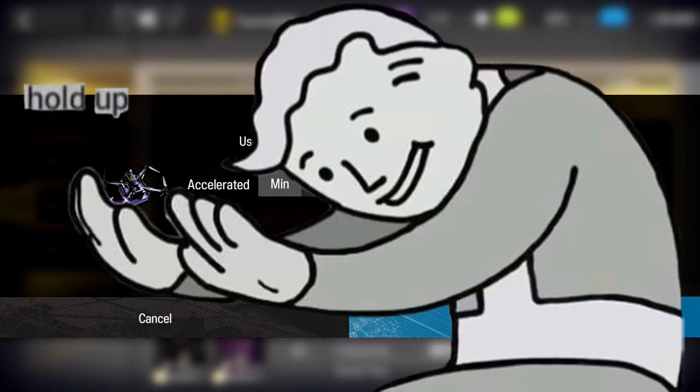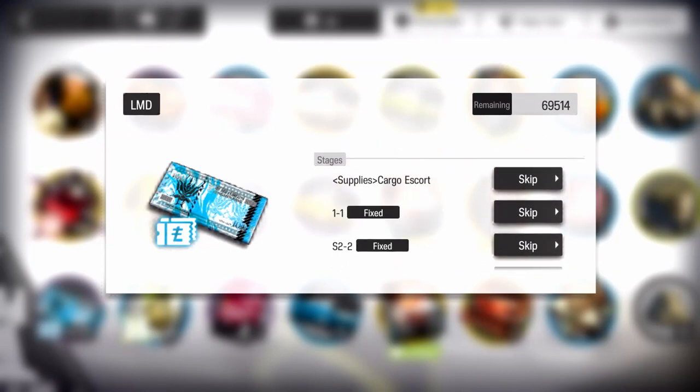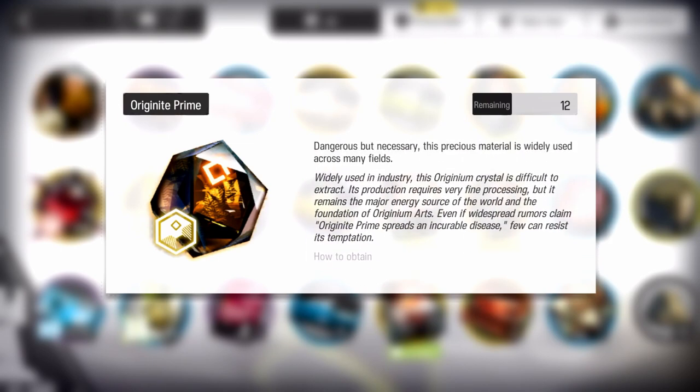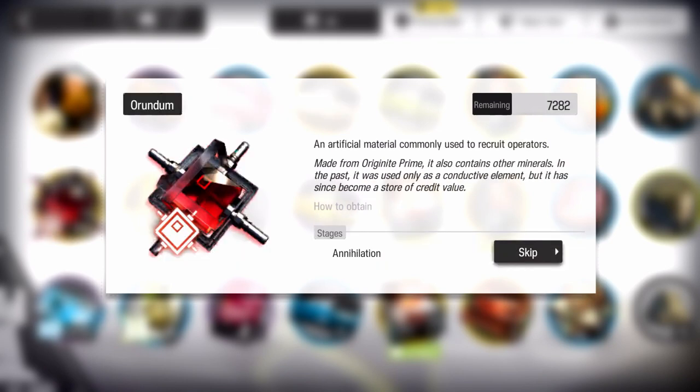Before we get into the specifics, let's get to know our currencies first. This is LMD — you need it for basically everything. This is Originite Prime, the premium currency in Arknights. This is a taco... yeah. And this is Orundum, which you need to make gacha pulls, and this will be the focus of this video.